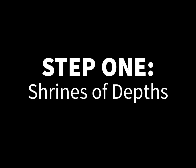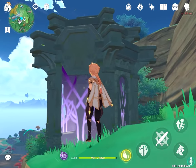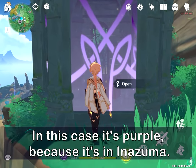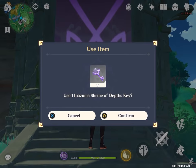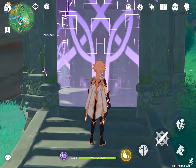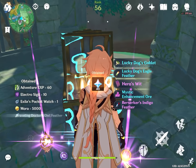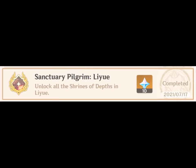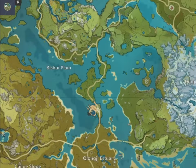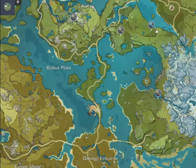Step 1: Shrines of Depths. You may have already seen these things before, but in case you haven't, there are tons of these scattered around each region. When unopened, they glow with a color based on the element of the region they're in. Each of them require a region-specific Shrine of Depths key, which you can get from completing world quests and clearing exploration domains. Unlocking a shrine gives you 40 Primogems and a few other useful items, and when you finally unlock every shrine for a respective region, you complete an achievement for an extra little bit of Primogems. The easiest way you can find them is by using an online interactive map, which already has the locations marked.